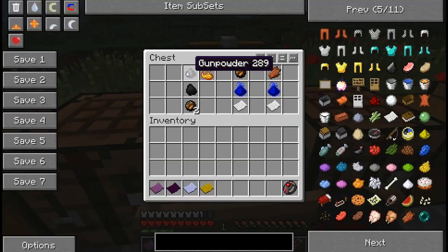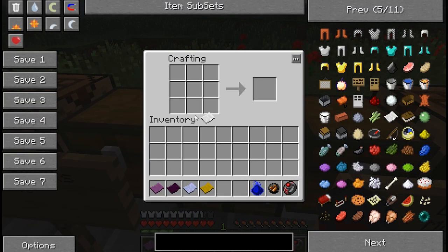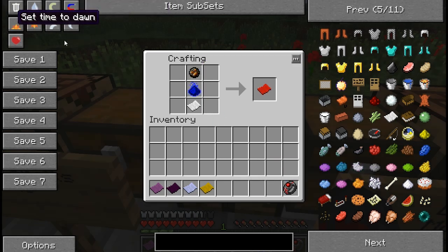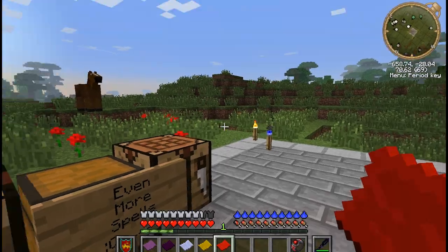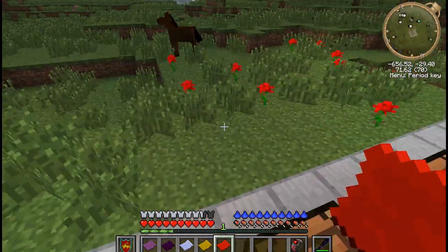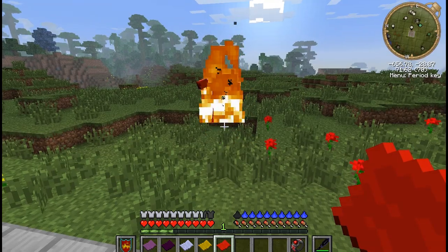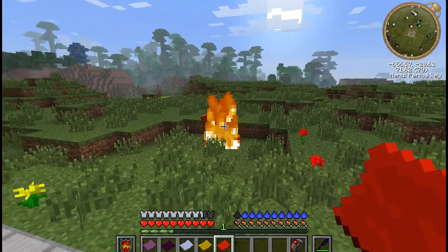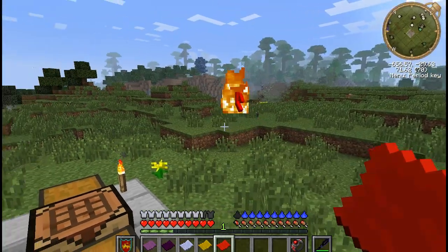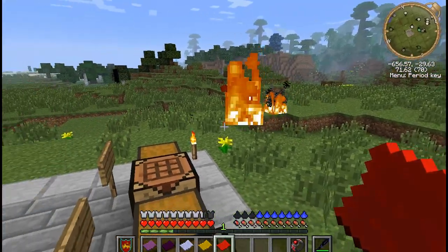For this next one you're going to get a fire charge, which is made by coal, gunpowder, and blaze powder. Go over here and craft that and you get a weak fireball. There is a strong fireball but I'm not going to go into details - let's keep arcane magic a little mysterious, shall we? This is what the fireball does - just light some fire and watch that horse run away.